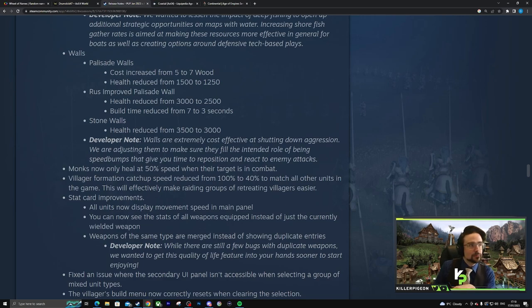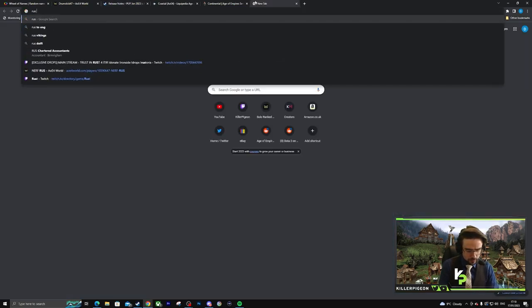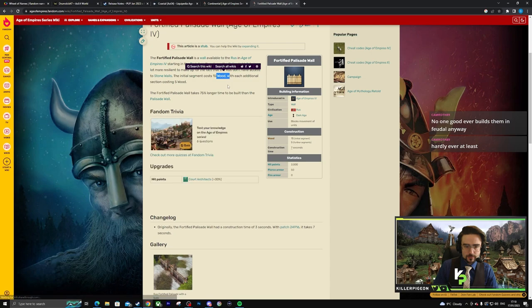Walls — everyone's favorite thing. We love walls. Everyone loves getting into a game and watching someone build stone walls in Feudal Age. Please tell me they've made them Castle Age now. Palisade cost increase from five to seven stone... fifteen wood? Dookie.